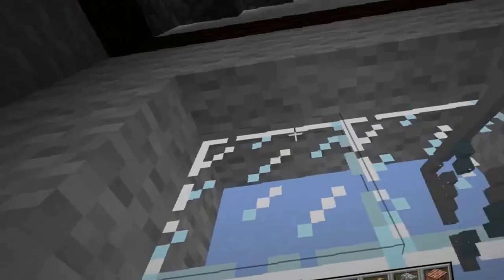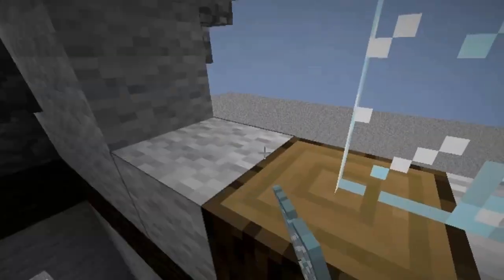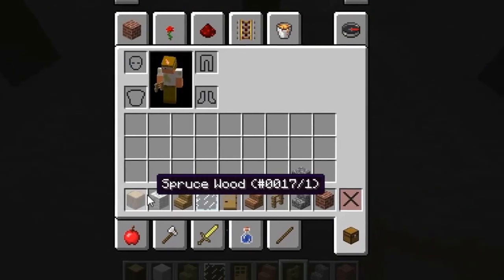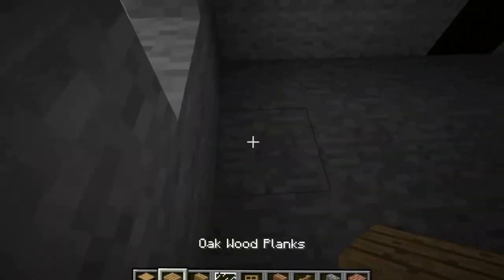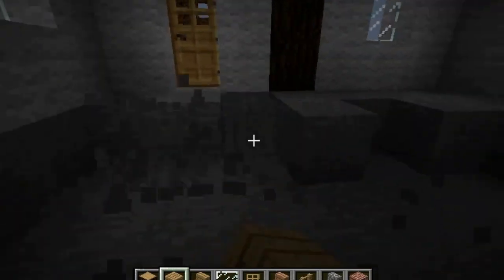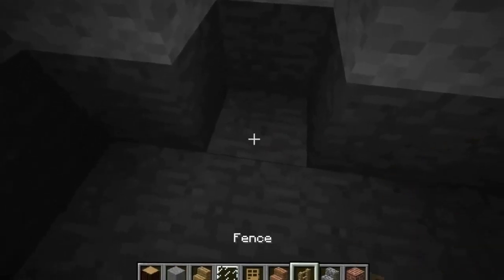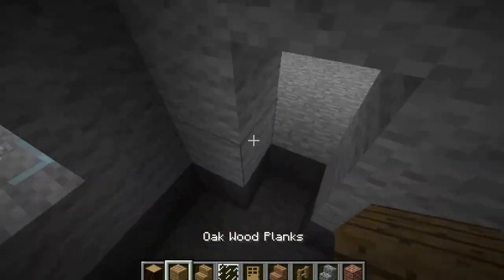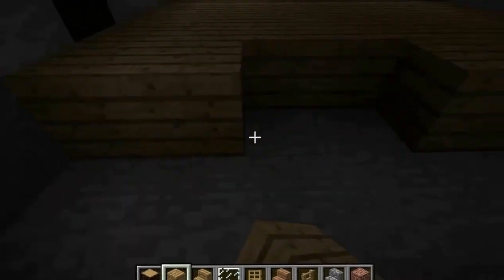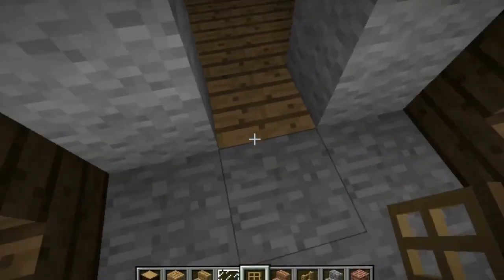Alright, here we go — bada bing bada boom. Now the third floor windows. As you can see, this is a very long building, and building this in survival would be a pain because of how many resources there are. So now pretty much the next thing we have to do is place our wooden floor — you can use whatever wood you prefer, I prefer oak wood because it is the best. So I'm just going to break all this stone and fill it all in with the oak wood. That is our floor done.